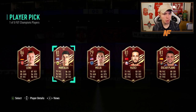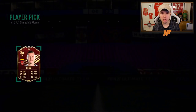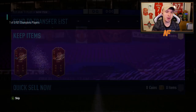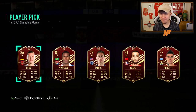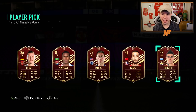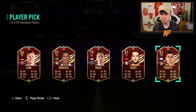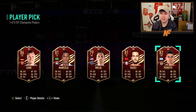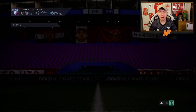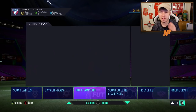Two 86s so far for Chris — not bad at all. All we want to see is an 87 or a 93-rated striker, preferably the 93. Let's do it — another Leno? Another Leno, are you joking! Maybe take the Leno and get it in quick sale recovery for fodder. He's decided to take the 82 instead since Leno would be a duplicate. Two 86s and an 82 — not the best, not the worst.